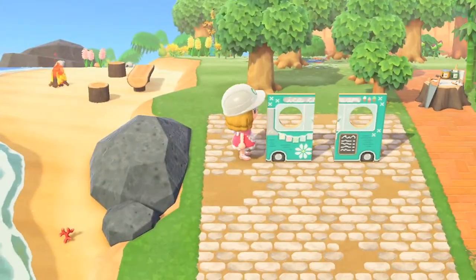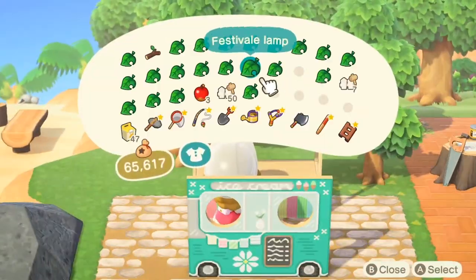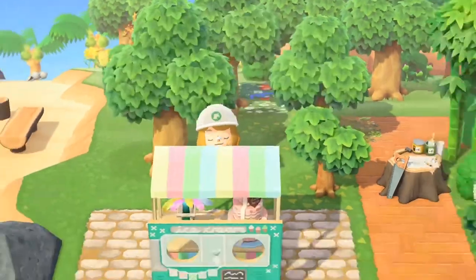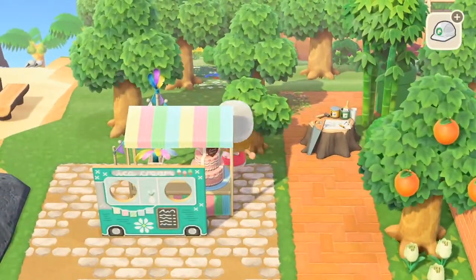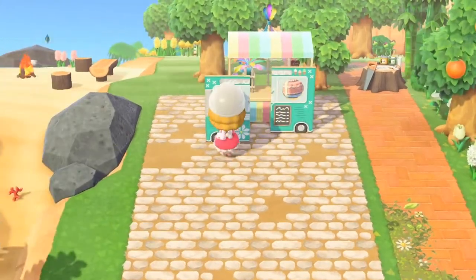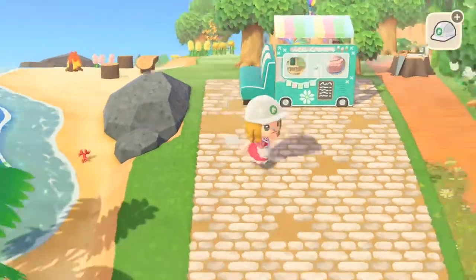This is the part I'm really excited about — this ice cream truck code by Honeycomb Crossing on Instagram. It's beautiful and she's created three different colorways, each with a matching stall pattern. Look at this cute truck! I didn't know which colorway I'd use initially, but when I saw the blue diner sofa I wanted to put at the front of the truck, I knew it had to be the teal. I just love the teal.